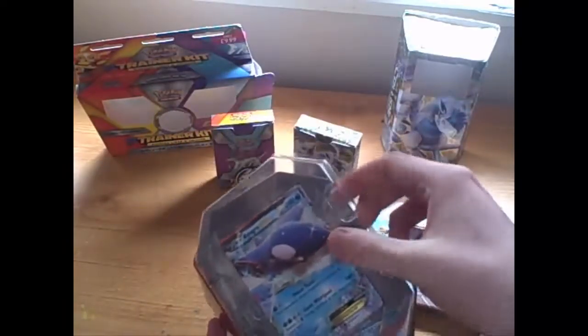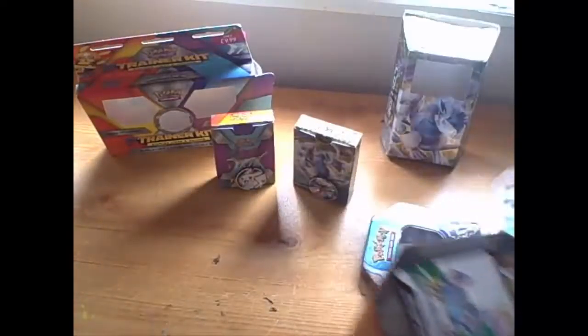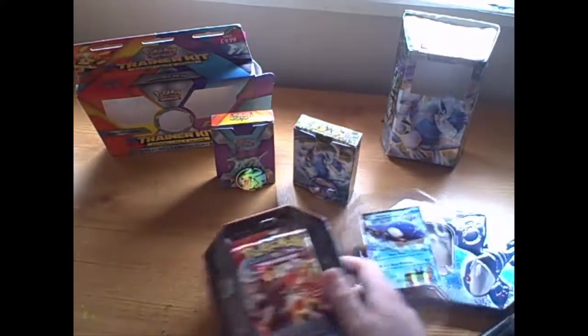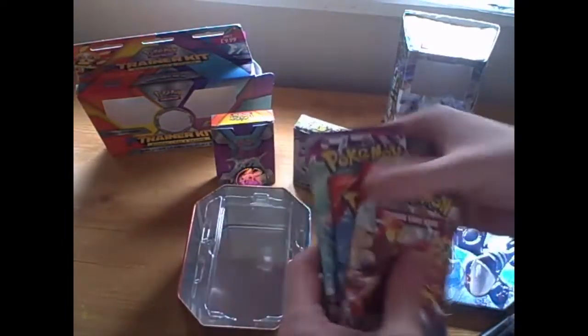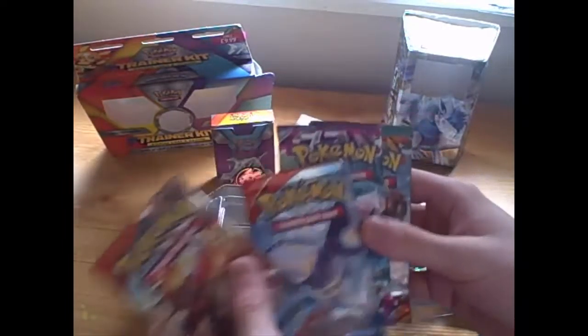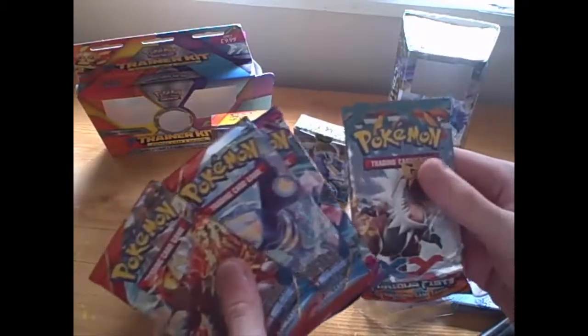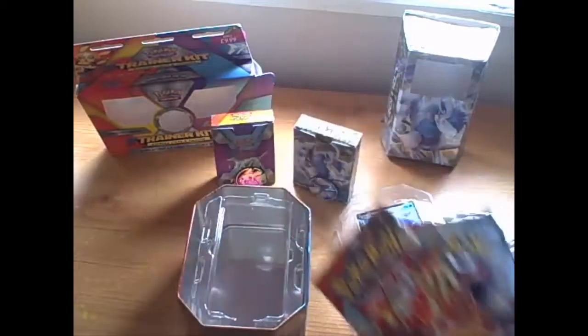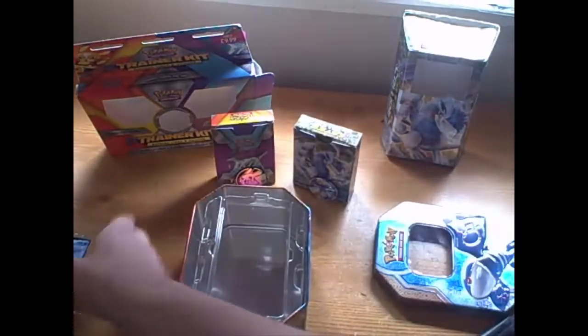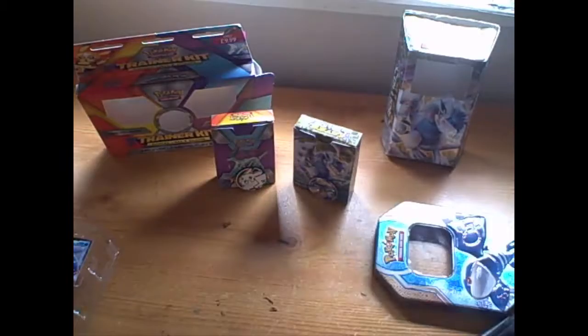It looks so cool, doesn't it? First we'll get the code card out of the way. We've got some Trading Cards inside to open — we have four packs: a Furious Fists, a Phantom Forces, and two Primal Clash packs to open, which should be absolutely exciting to see what we've got inside.